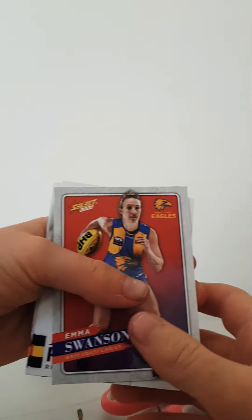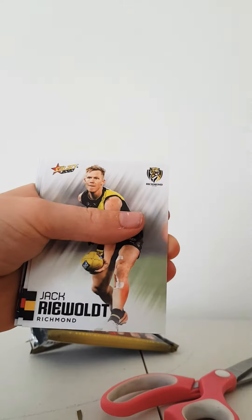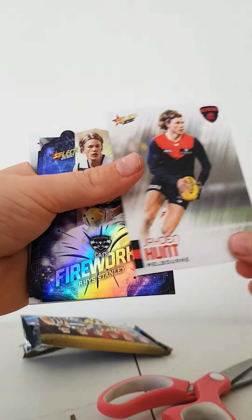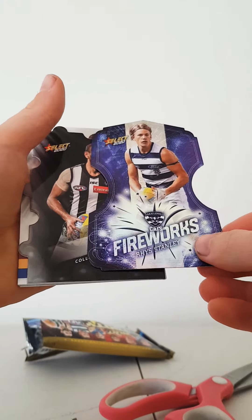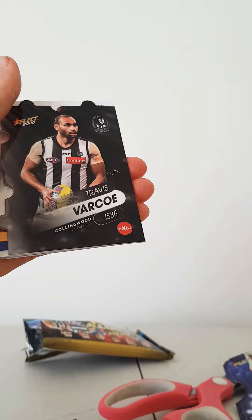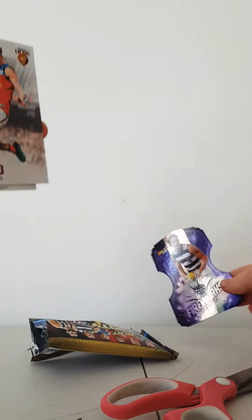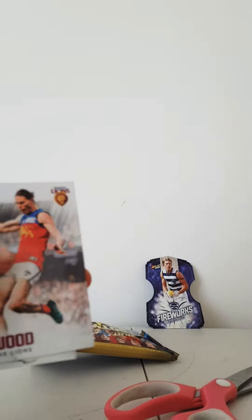Okay, so first up we have a women's card — Emma Swanson from Western Eagles. Draco from Richmond, Jayden Hunt, and a Fireworks card — Riss Stanley. I'm new to this so I don't know if that's a good card. Something Travis Barco — that's our puzzle piece. I'm pretty sure this is a good card, I'll hang it up there.